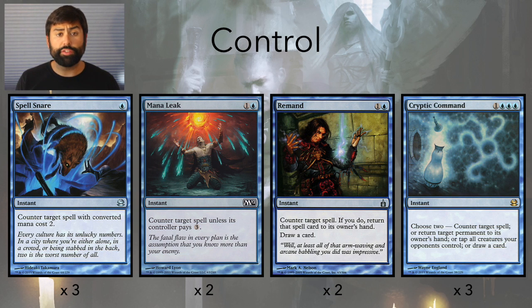Moving on, I'm also running three Cryptic Commands. I've run four in the past and I've also run two — I definitely think two is too few. I think three is right. It's a high mana cost spell and you're also running Restoration Angels, so running four Cryptic Commands and two or three Restoration Angels might just be a little higher on the curve than this deck wants to be. But three is a good compromise. I know for sure it's better than two, and I think four might be too much. I've been happy with seeing three Cryptic Commands.